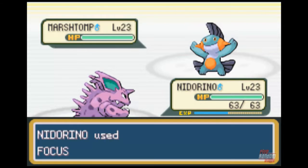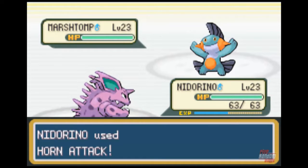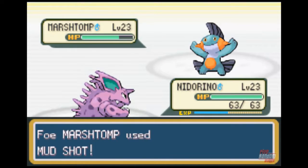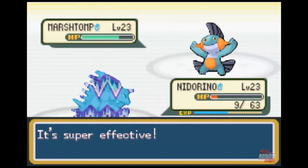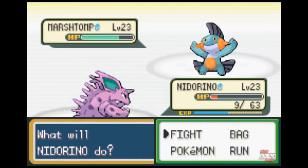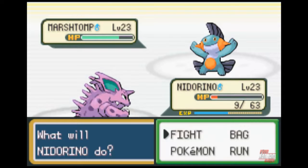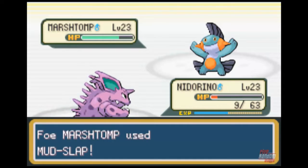Alright. Focus energy. Mud Shot — oh yeah, I never did look that up. Holy shit, it's super effective. That's not good. Not good at all. Double kick — nope. Mud slap.